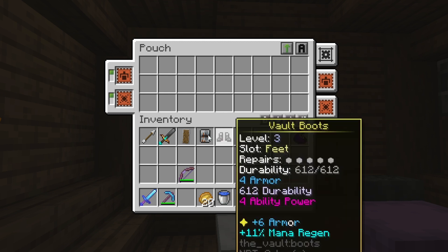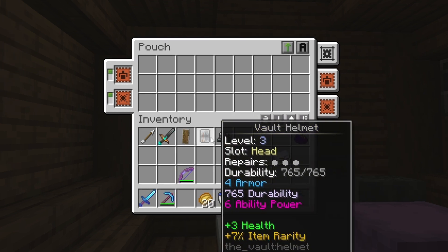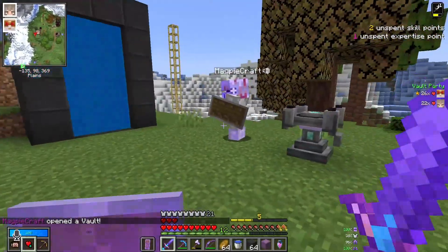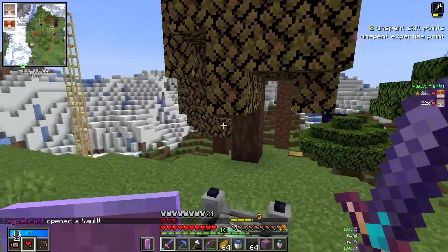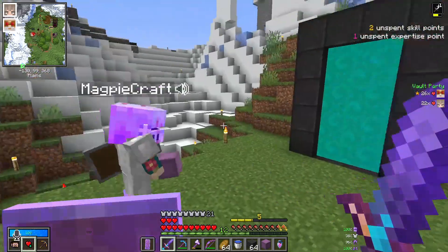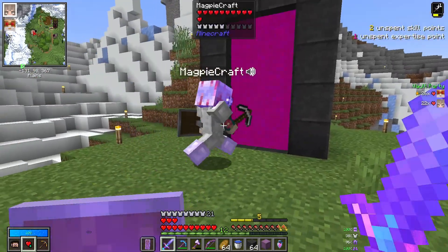It's time to get our pouch situated — let's put on the pickup upgrade and the void upgrade. For now I just want to let it pick up everything and we'll worry about sorting things out in the next vault run. Now I need to go spend some time with the villagers and get all these things enchanted up so I can use them. Hey, it's somebody else on the server! It's just an iron sword but it takes up a slot. So — first co-op vault of the server!